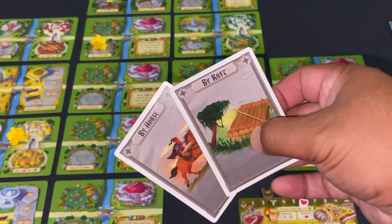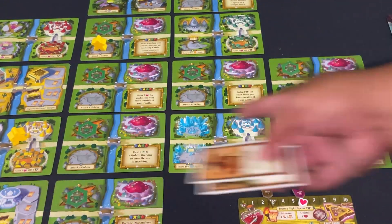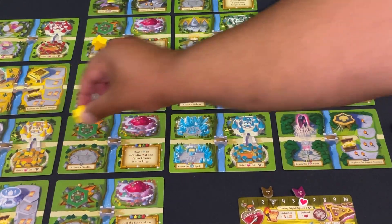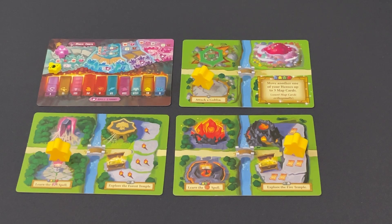For my last movement of the turn I have the Raft — which moves up and down — and the Horse, which follows the roads printed on the player mat horizontally. The Raft has been ignored all game, and I'm going to move my last adventurer to the magic spot where I can earn the Spider Spell. That's it for movement in round one.